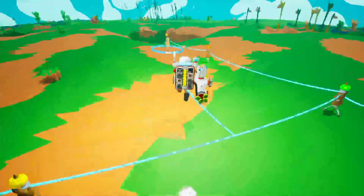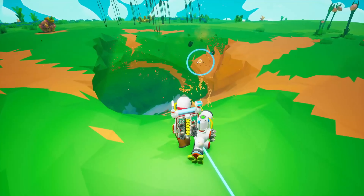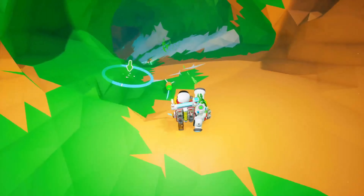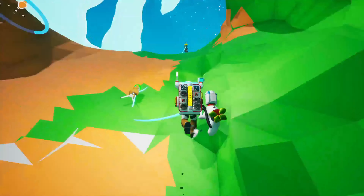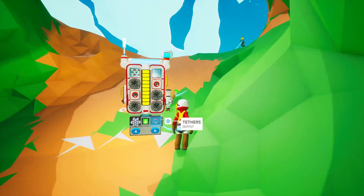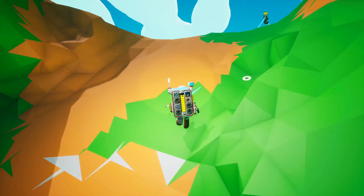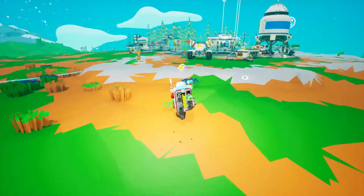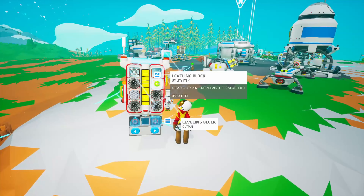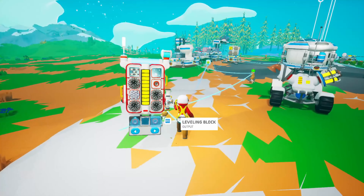Alright, where's somewhere I don't really care about the land? Right here. I'll pick the wall here. Alright, that's full. Wrong button. That one. Let's build this and find out what it does.